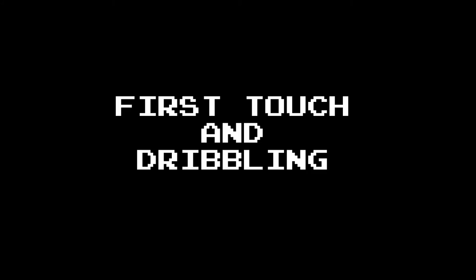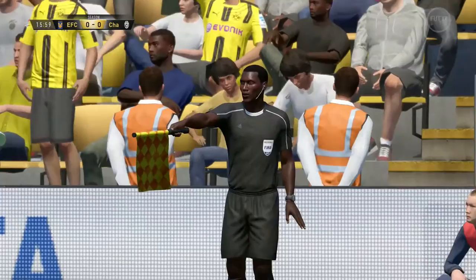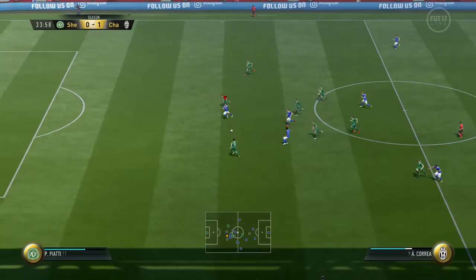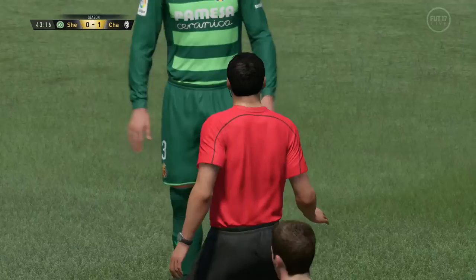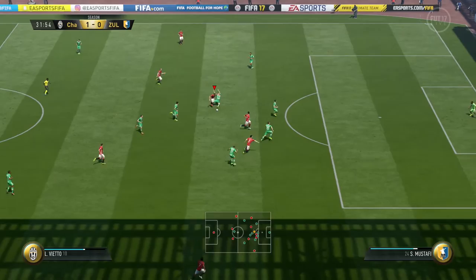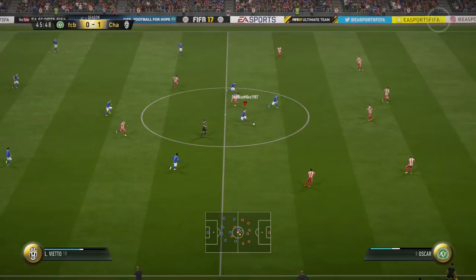Dribbling and first touch are brilliant. With 88 dribbling on his card, it's going to be spectacular, but it's not just his dribbling — 89 dribbling, 88 ball control, and that 90 balance means he's actually quite difficult to get off the ball. It's not because he's strong — he's got 61 strength — but his balance means he stays up well and doesn't get pushed off. That's a good first touch to win a penalty there, tries to chip it for the volley, and wins it off Sergio Ramos. He's got everything you need: good dribbling to take on defenders, 85 short passing for the final pass, and the finishing if you go one-on-one.